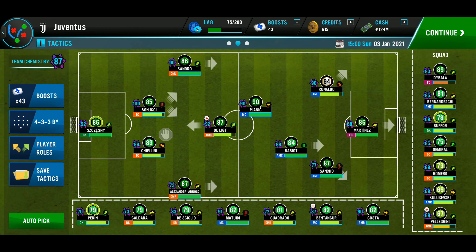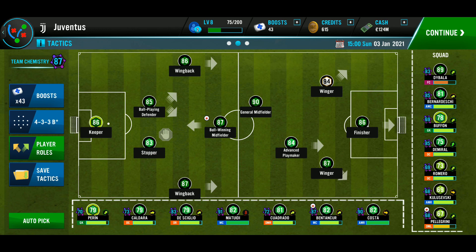This is the tactics and formation I used — a modified 4-3-3, where I moved one center midfielder into attacking midfield. I used a regular keeper, two wingbacks pushed up into defensive midfield, one center back as a ball-winning defender and the other as a stopper. My center defensive midfielder was a ball-winning midfielder, and my center midfielder was a general mid forward.